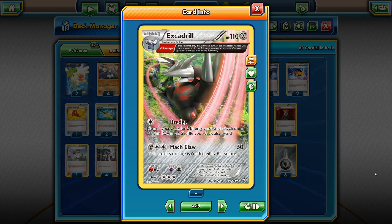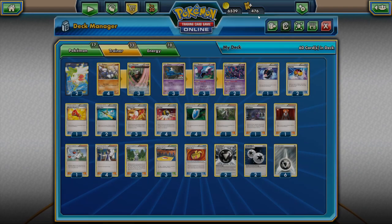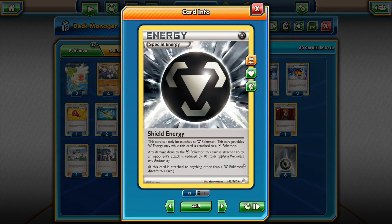Excadrill is the Stage 1 metal-type Pokémon with only 10 hit points and the Omega Barrage trait allowing it to attack twice in one turn, so we can hit for Dredge and Mach Claw in the same turn. Dredge costs one colorless energy and lets us search our deck for two energy cards and attach them to Excadrill. Notice it says two energy cards, not basic energy cards, so we can search for DCE or even Shield Energy. Shield Energy is a special metal energy that reduces damage done to Excadrill by 10.